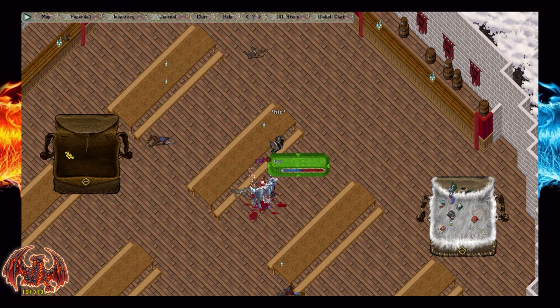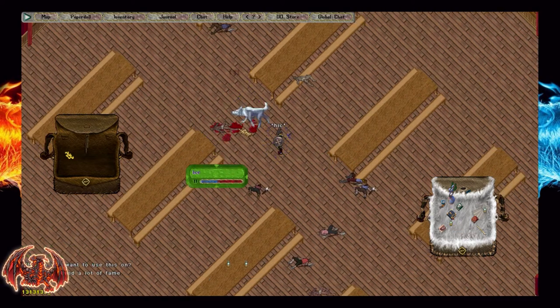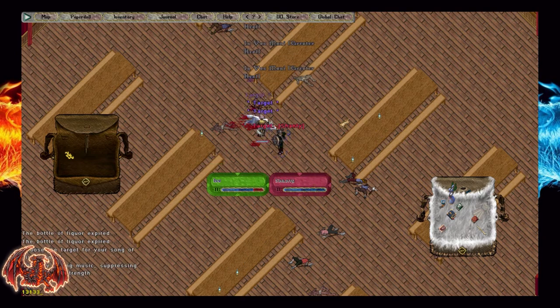After the four waves of pirates are defeated, Shanty the pirate will appear. He is much stronger and a fast pirate, but he does not have the reflect physical damage property that the other pirates do. The bottles of liquor can still be used on him.